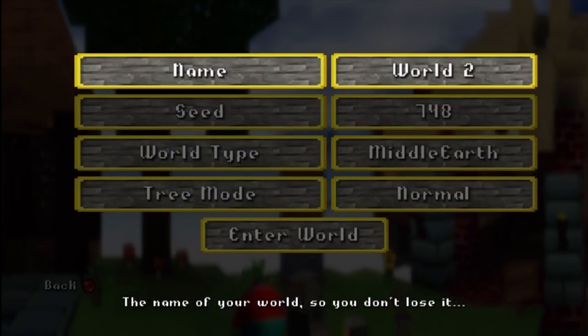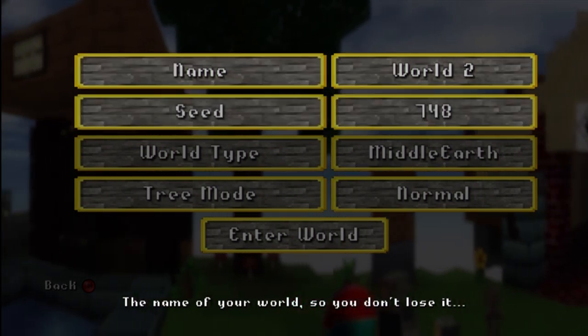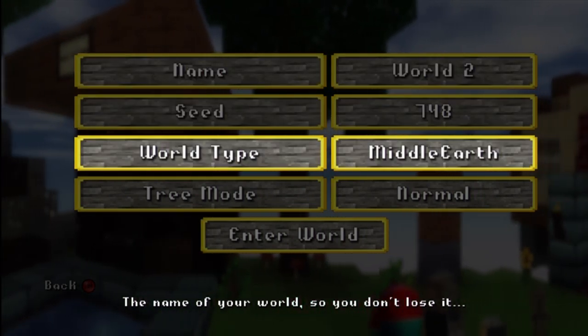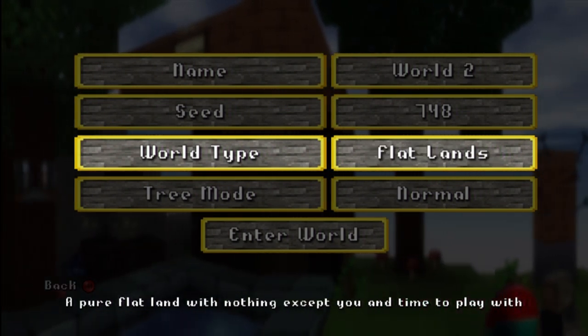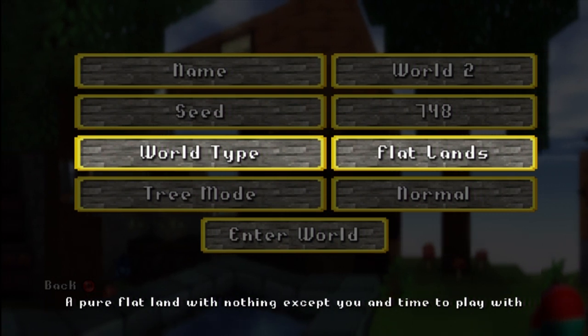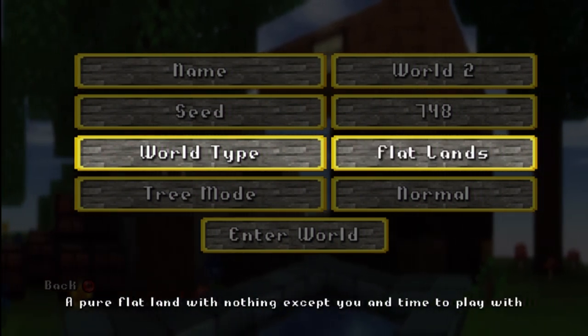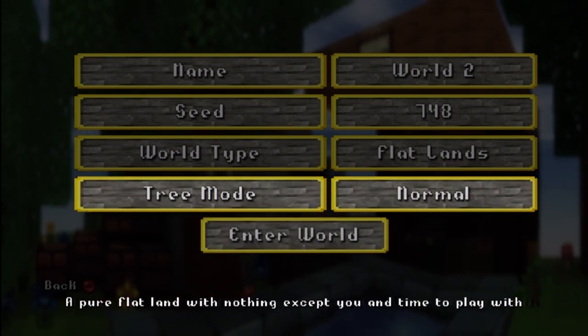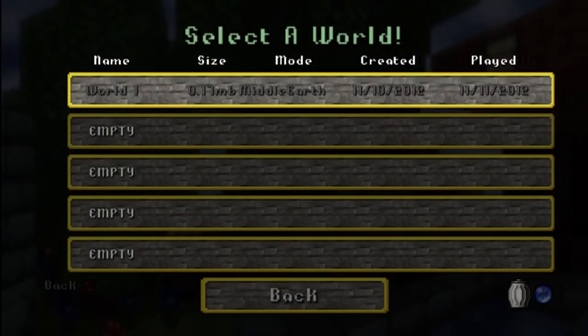When you create a new world, you can change the name, the seed, the world type — you see there's a description at the bottom. There's floating island, middle earth, and flatlands, and you can change it to where there's trees or no trees. I'm just going to go ahead and click on one of the worlds I've already made.